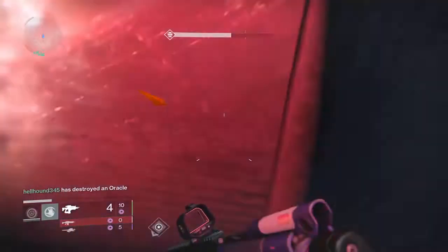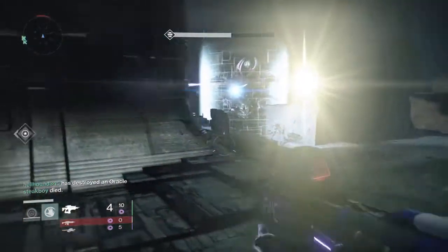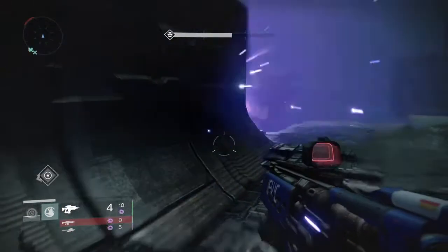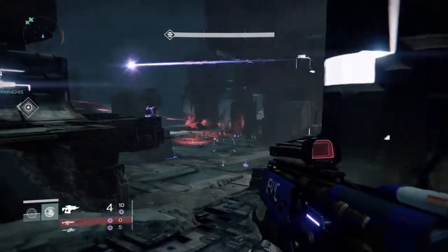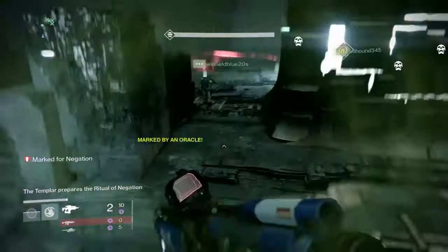As he gets a little bit closer to the steps, you've just got to get those grenades over to the left-hand side so he doesn't bang himself up against the wall and go up the steps — that's pretty much the worst thing that could happen. We're getting him really close to the edge here. Keep shooting the acolytes to get your super up a lot quicker.